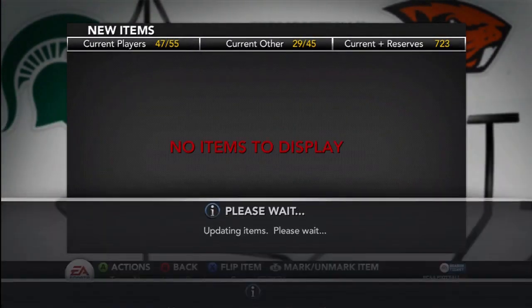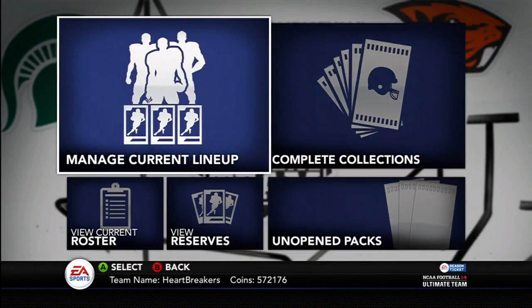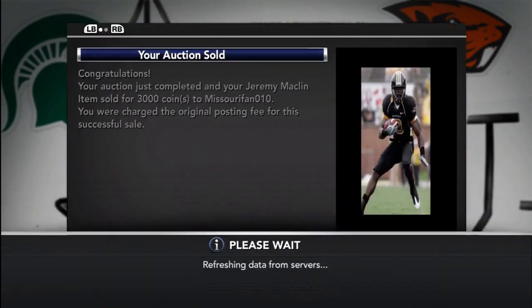He's going to play as my fourth wide receiver. I want to either get the Randy Moss or the Michael Irvin card to take the three spot.